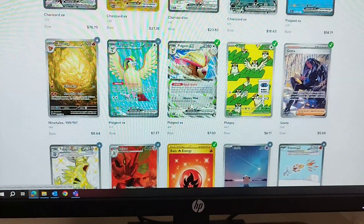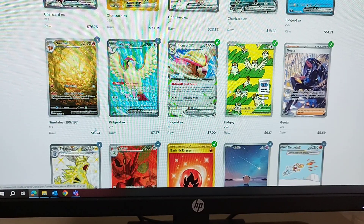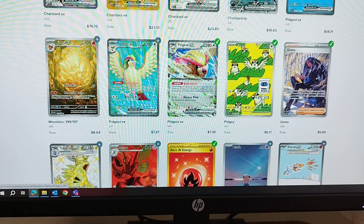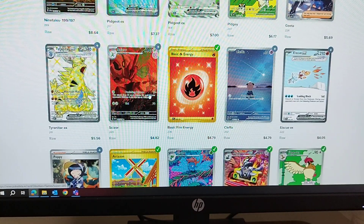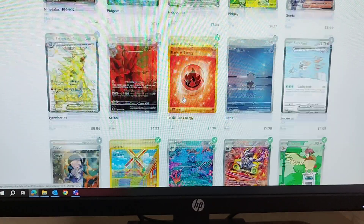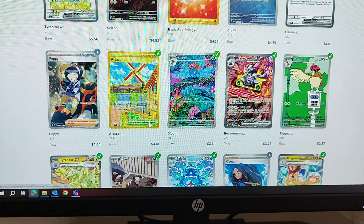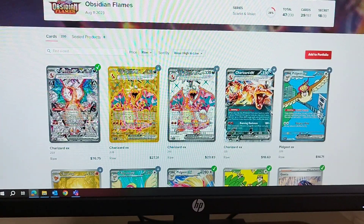The Charizard full art EX was around $25–$27, and the Charizard EX was over $20. As you can see now, some of the other cards as you go down get into single figures — the Nine Tails, which is a really nice card and beautiful, is below $10. The Pidgey is below $7, the Scizor — a card I really want — is below $5. The basic energy gold cards are below $5, and the artisan card is below $3. So the price of Obsidian Flames has crashed dramatically.